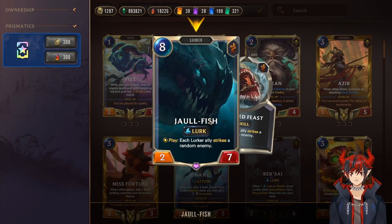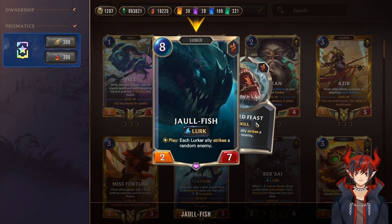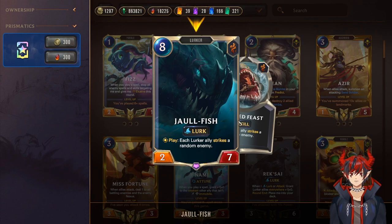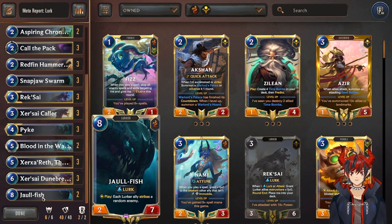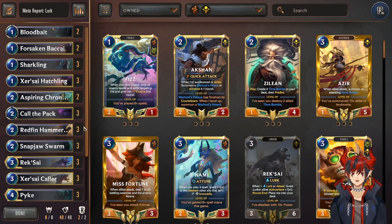To round out the list, we have Jawfish — eight mana, two-seven, but once you're lurking he'll be like a five-seven or seven-seven. Each lurker ally strikes a random enemy. The effect is purely random, but if you have four lurkers and the opponent has two cards, Jawfish is probably going to hit something you want to kill since your lurkers have very high attack. It's a really nice top-end card to close out pesky games that go into the late game.